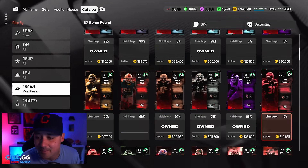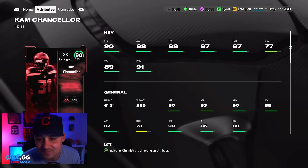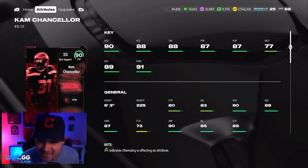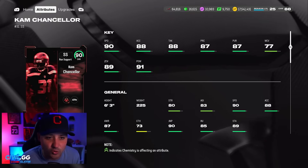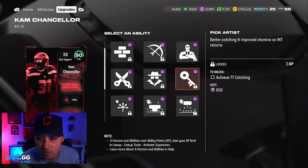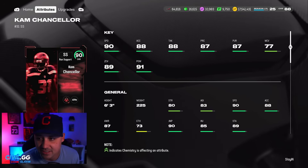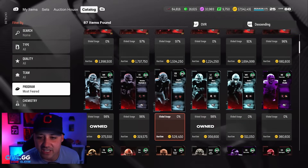We also got Cam Chancellor. Cam's always great — 90 speed, good zone, good hit power, six-foot-three. One of his downfalls — I don't believe he gets Pick Artist. His catching is at 73, which is crazy. He should get Pick Artist.